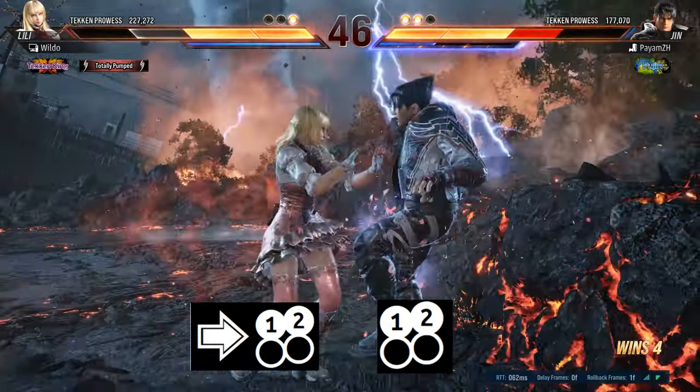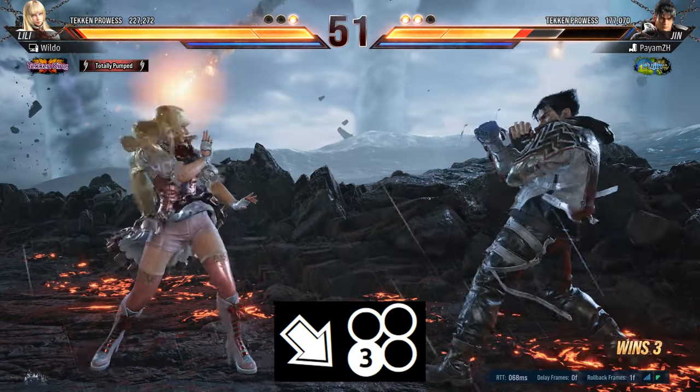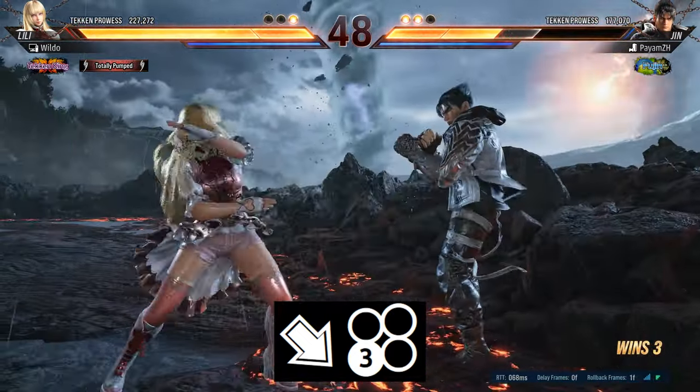Forward 1-plus-2 is a safe mid that also gives a guaranteed 1-plus-2 on counter hit. Down-forward 3 can then be used up-close to give you more plus frames on block, and set up Lily's lows and stance pressure.